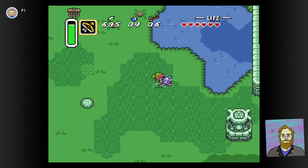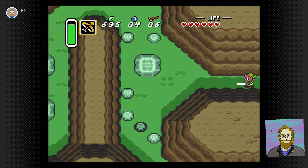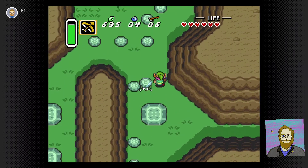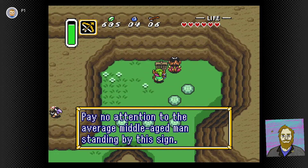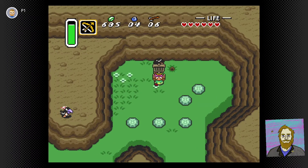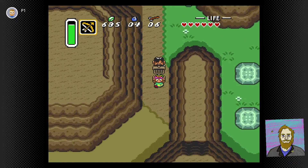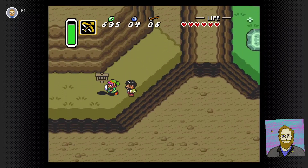Almost as not a big deal as this little bunny who we are gonna mess with. So onward — we are making our way to the Desert Palace, the second dungeon in the game. But first, we gotta mess with this middle-aged man's sign, because you can't go through a run-through of this game without messing with his sign.